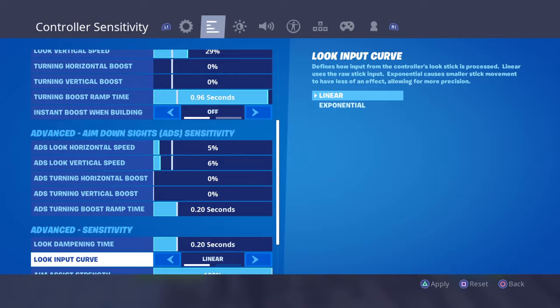And here's where we get into the big stuff. Look input curve — I play on linear. I think I used to play on keyboard and mouse. I don't know why I switched; I didn't get the feel for it. But if you're willing to put the effort into linear, it is so worth it. So worth it. It's like keyboard and mouse aim, but on console.